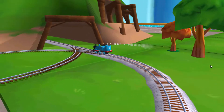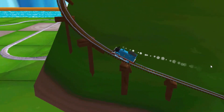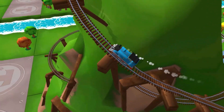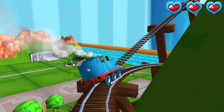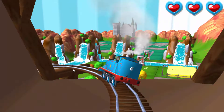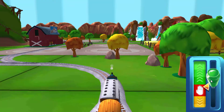Only the boldest of engines will try Crazy Coaster Mountain. Steer your engines through the sharp curves. Swipe left or right to keep your super own magical train set.